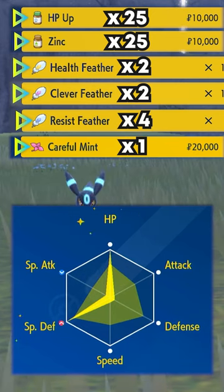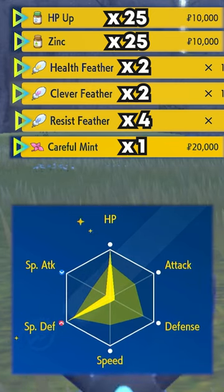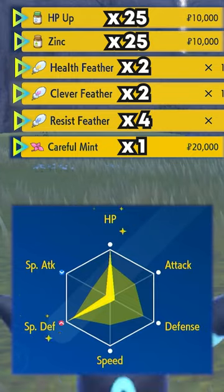For Eevee, we'll give 25 HP Ups, 25 Zinc, 2 Health Feathers, 2 Clever Feathers, 4 Resist Feathers, and a Careful Mint.